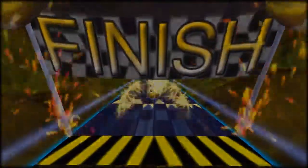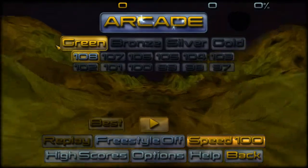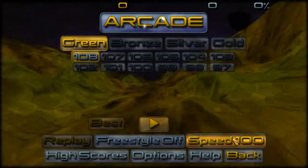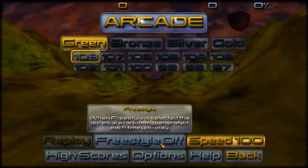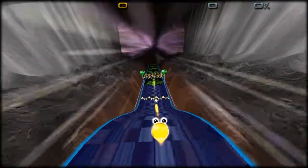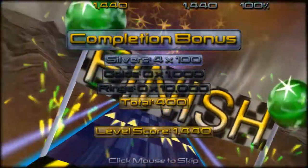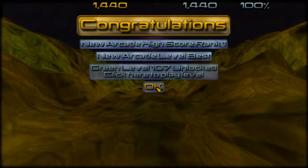This is weird. I guess Arcade is the only other one. It goes down levels — okay, gotcha. I can change speed here. Let's just do 100. Freestyle — when freestyle is selected, the levels are randomly generated each time you play. That's actually kind of nifty. Alright, let's play. Silver Chromates: relatively harmless, removed by shooting, slow down on collision. So should I dodge them? I thought it was like a racing style, but it seems to be a kind of puzzle-based thing.